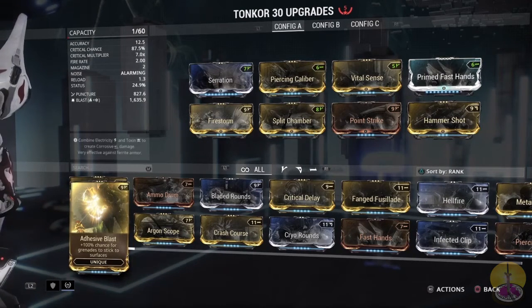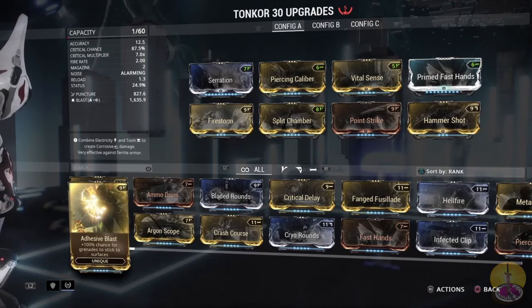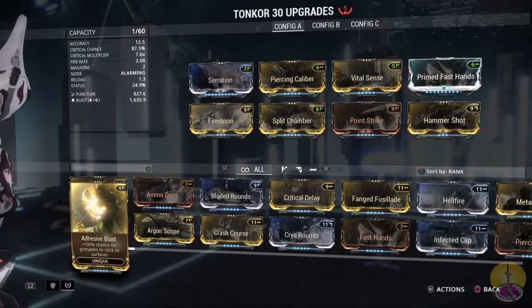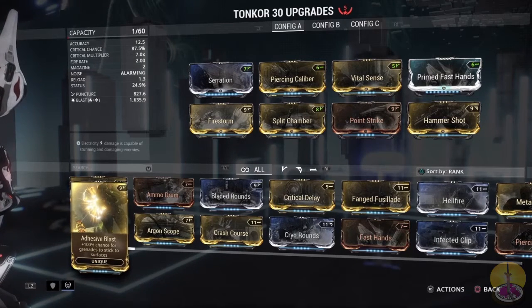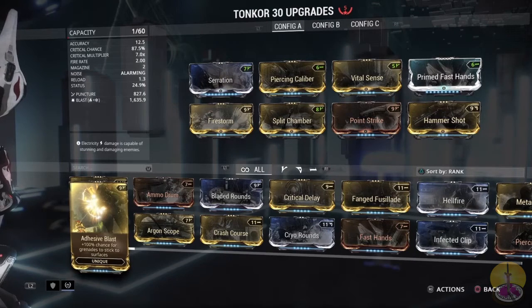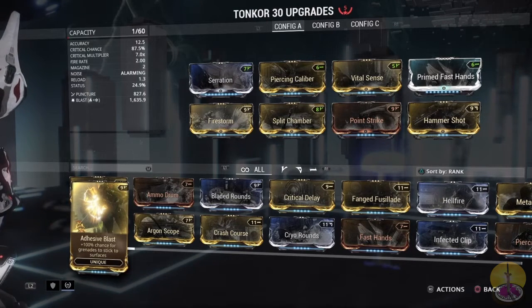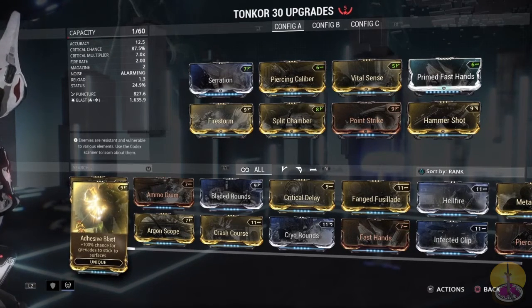For overall damage, I've got Firestorm to add more blast damage and more range to that blast. Priest and Calibre for the puncture damage. Split Chamber for the overall damage — plus you get a second projectile, and let me tell you that projectile always goes a little bit off-centered from where you shoot. Got Vital Sense and Point Strike for the critical build, and Hammer Shot for more critical damage and status chance.